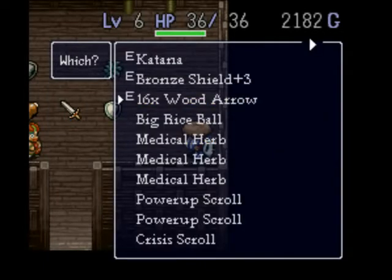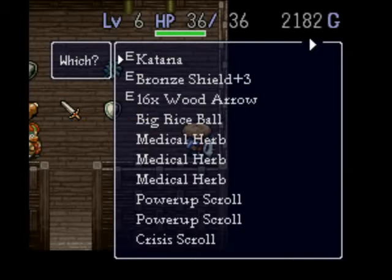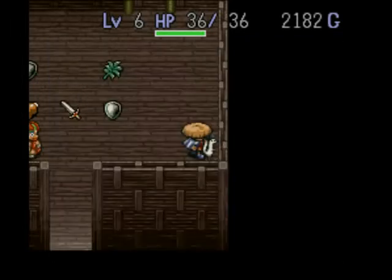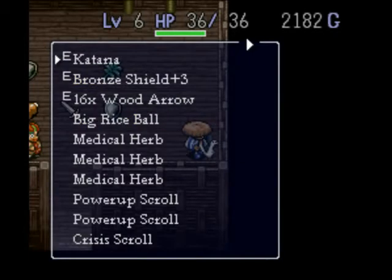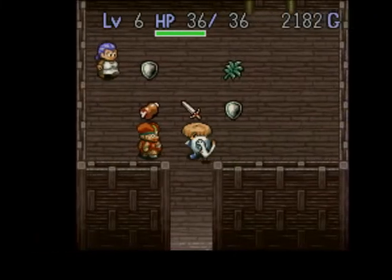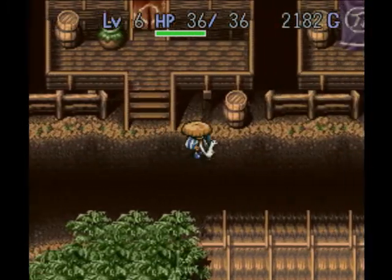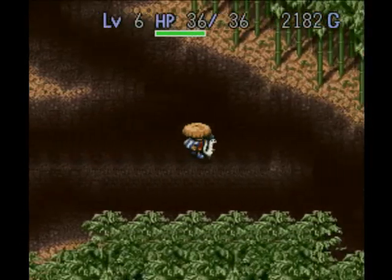Let's send one of these crisis scrolls home. I kinda wanna keep everything else. What did this do? Show you the layout of the current level. Well, maybe we'll come across something else that we wanna send back home. For now, let's go to the bar over here and see what Fatso can do with a thousand gold.